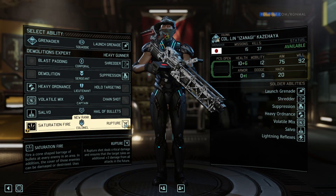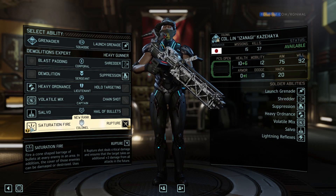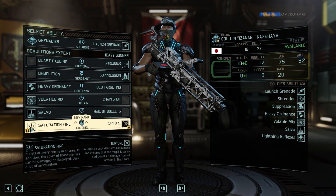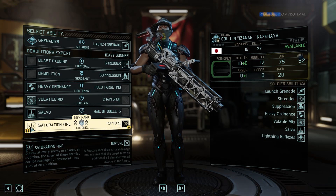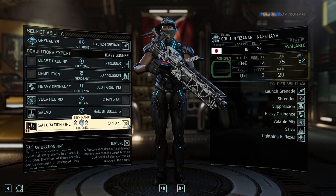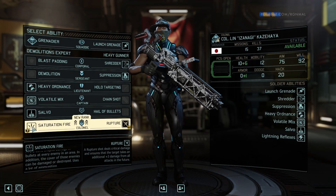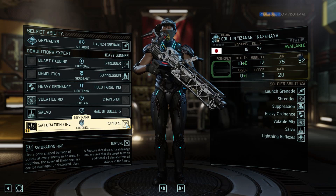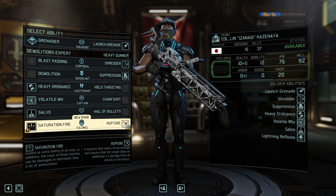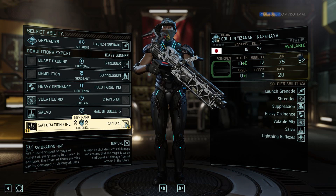Rupture — shot deals critical damage and ensures the target takes additional three damage from all attacks in the future. Oh wow, that's pretty cool. For Saturation Fire — fire a cone-shaped barrage of bullets at every enemy in the area; the cover of those enemies can also be damaged or destroyed. Uses a lot of ammunition. Both seem really good.